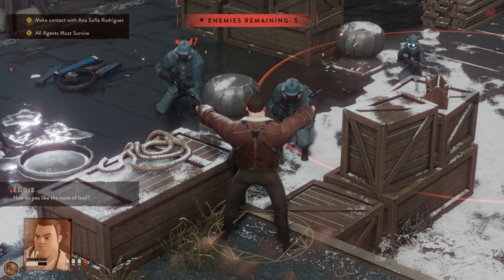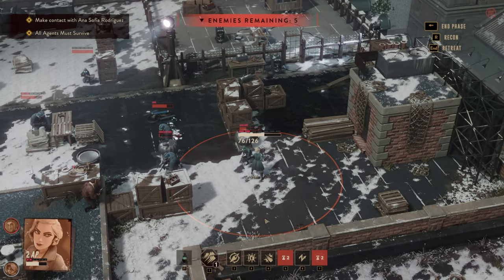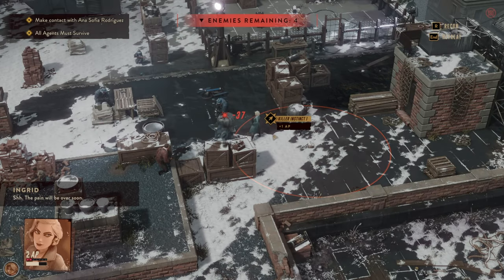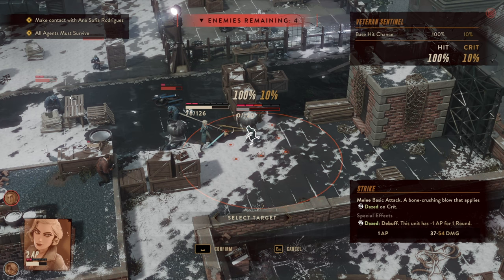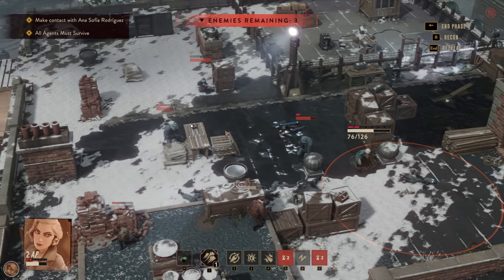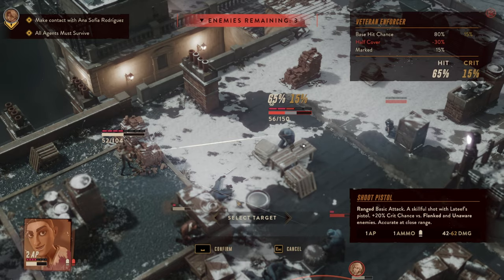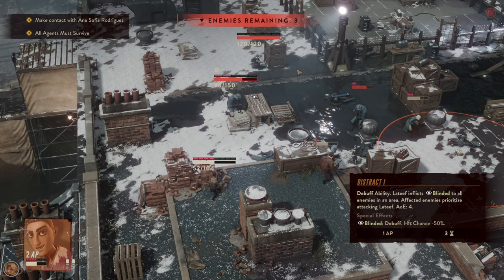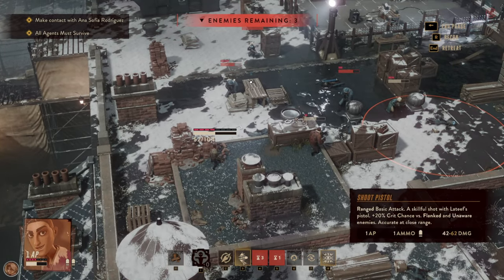How do you like the taste of that? We need to use a couple of ultimates just to get these guys down. Ingrid cleans up, Killer Instinct — one, two. That's as much Killer Instinct as will proc, won't be any more. All right, well, that worked.